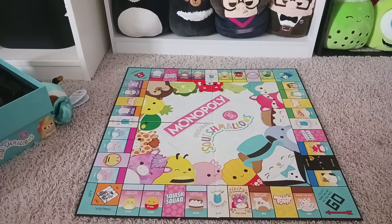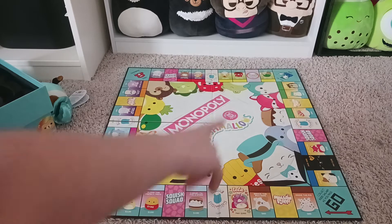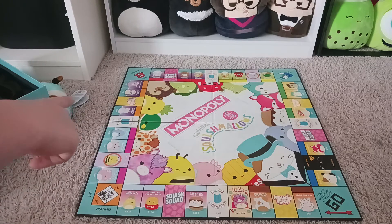As you can see, all the properties are, instead of places, they're like Squishmallows. And instead of community chests and chance cards, there's Squishquad and Mallow Days over there - the yellow one.